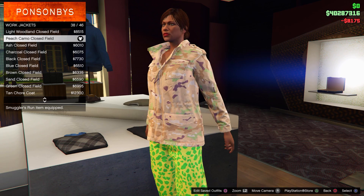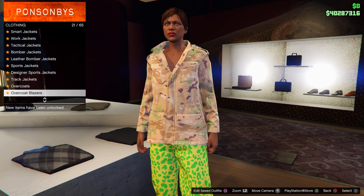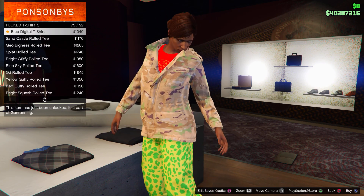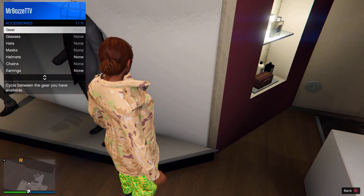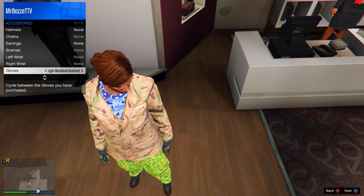Back out once, then go to Tuck T-Shirts and buy number 75 — the Blue Digital T-Shirt. Keep the Light Woodland Armor Gloves again, then go ahead and save this outfit in your third slot.